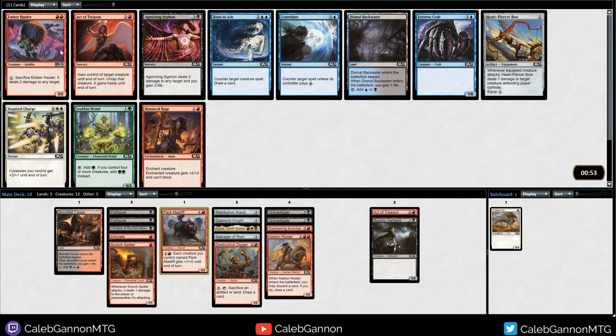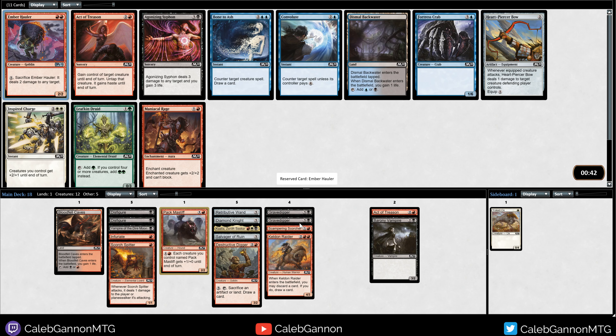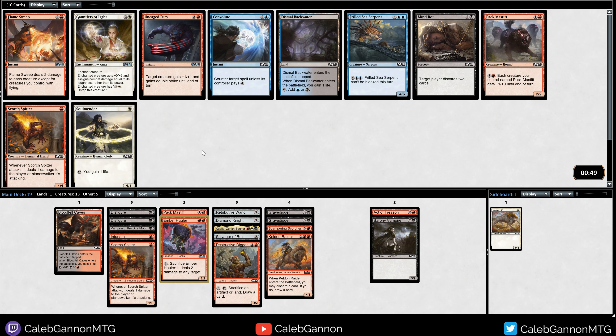Pack Mastiffs do well in doubles. Ember Hauler and an Agonizing Siphon - both of these cards are amazing for us. I think it's got to be Ember Hauler because four mana is a lot and we already have some good four drops. This card is basically repeatable removal or a clock, so it's more versatile. I'll take the Hauler but definitely wouldn't fault anyone for taking the other card.